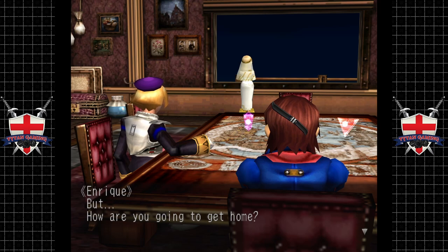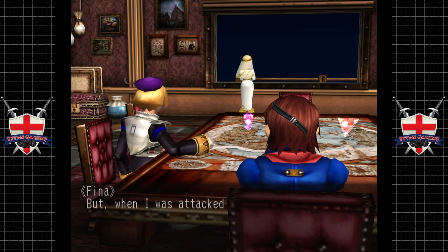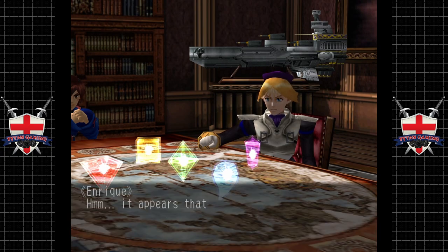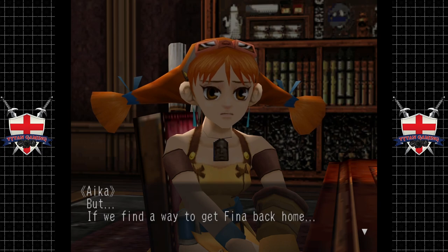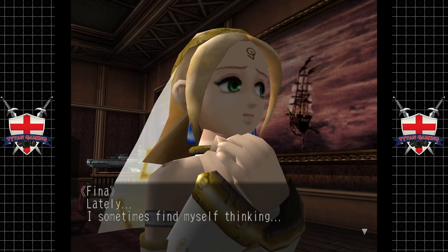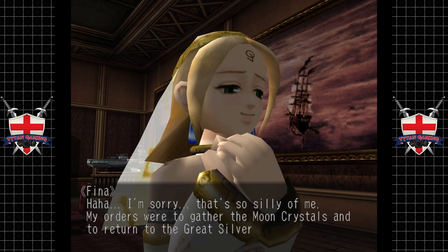Fina plans to take the moon crystals back to the Great Silver Shrine so no one can abuse their power again. But how is she going to get home? If she can recover the ship she arrived in, she could make it — but when she was attacked by Valua, her ship sank beneath the clouds. We need to find another way to get Fina home. If we do, does that mean we'll have to say goodbye forever? Fina admits she's been secretly hoping she might not find a way home so she could stay with everyone.